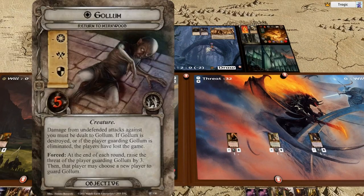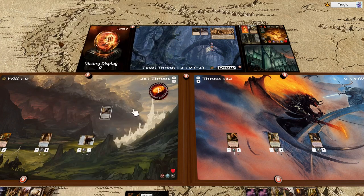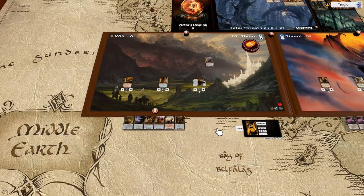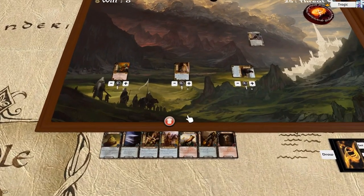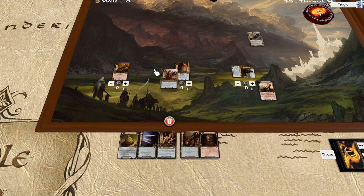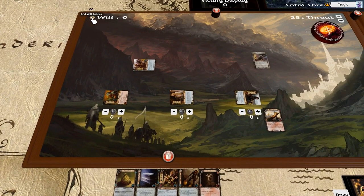Gollum has this other annoying thing: damage from undefended attacks must be dealt to Gollum. You have to defend everything because if Gollum dies that is the end of the game — and we do have a Hill Troll on turn one, so that's horrible. Let's get started. I'm going to drop some resources and drop out a quester, and we're going to quest. He gets plus one from Dane.